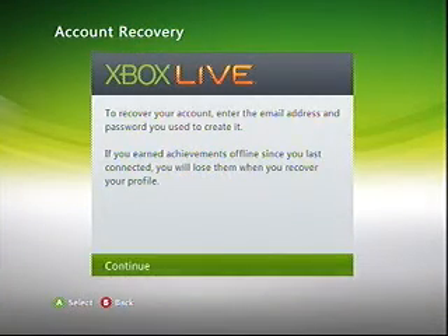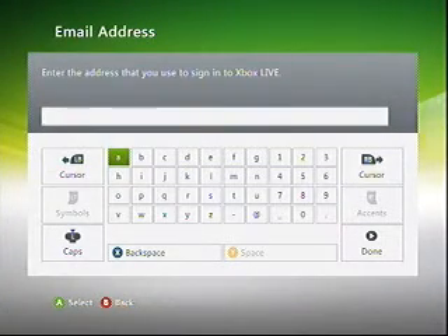Now this is going to come up, so you continue — put in the email address. Once this is done, you're going to put in the password, then click download and it's going to take...